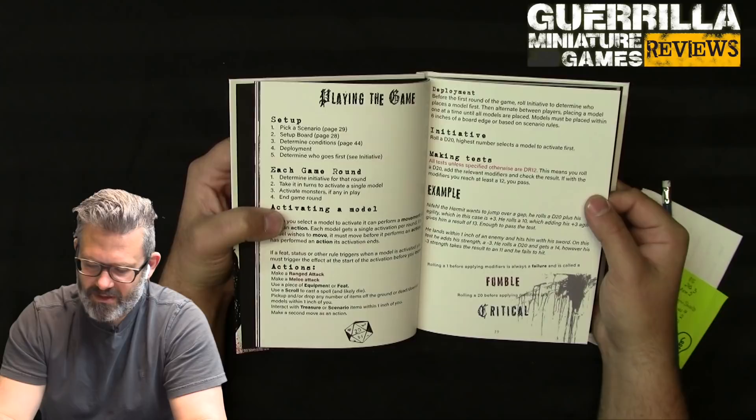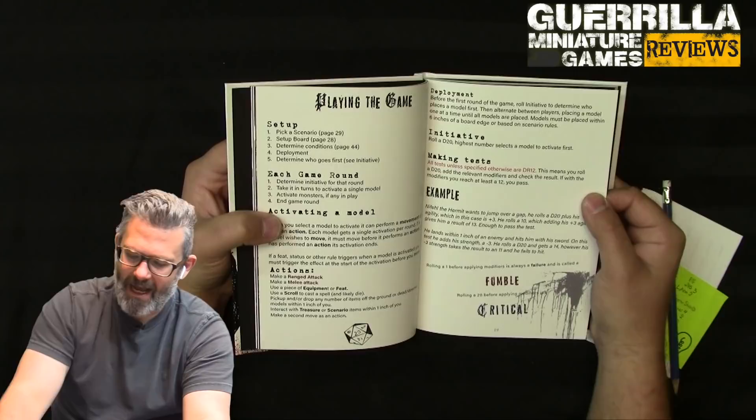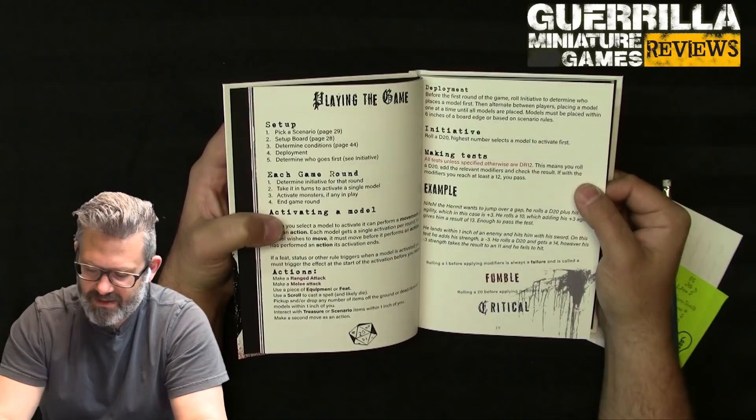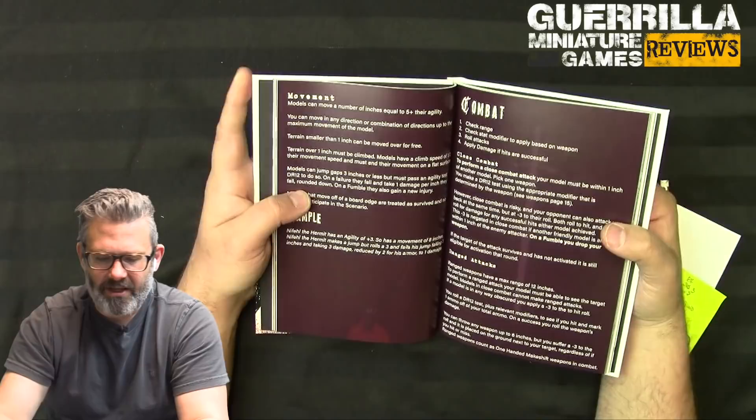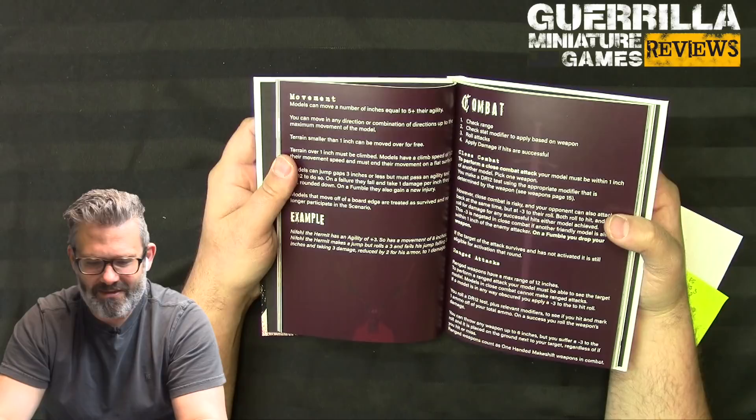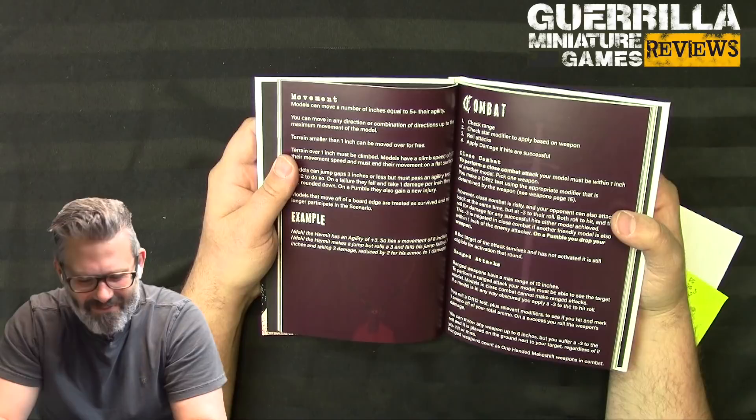Example: Nifum the Hermit wants to jump a gap. He rolls d20 plus his Agility of plus three, rolls a 10, totaling 13 - enough to pass. He then attacks with his sword using Strength of minus three - rolls a 14, but minus three takes it to 11, failing to hit. Rolling a 1 before modifiers is a fumble; rolling a 20 before modifiers is a critical and always succeeds.